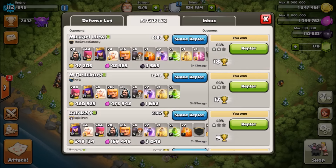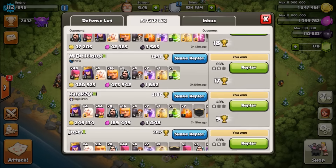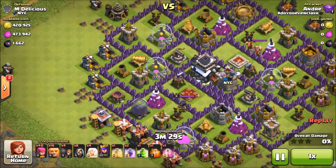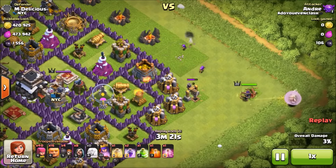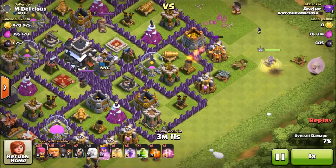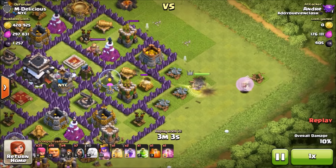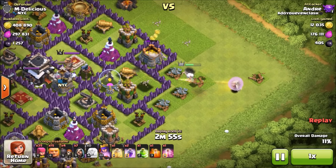This attack strategy is very versatile. In the first attack I had 3,565 dark elixir from that raid, which was perfect since I was going mostly for dark elixir. But this attack had a ton of gold, ton of elixir, and 1,662 dark elixir. There are four main reasons I like this strategy — the first is it's so versatile, because you can attack a lot of different kinds of bases with this queen walk strategy.